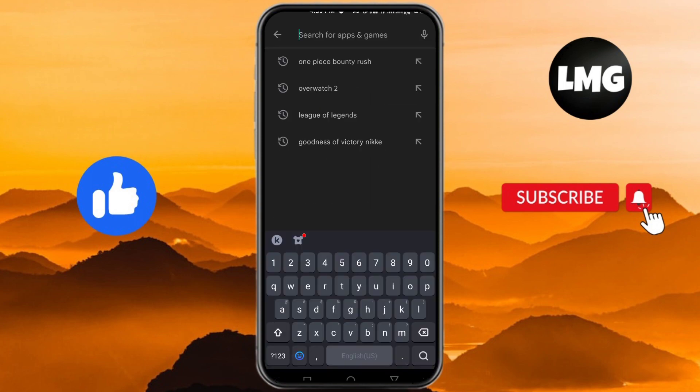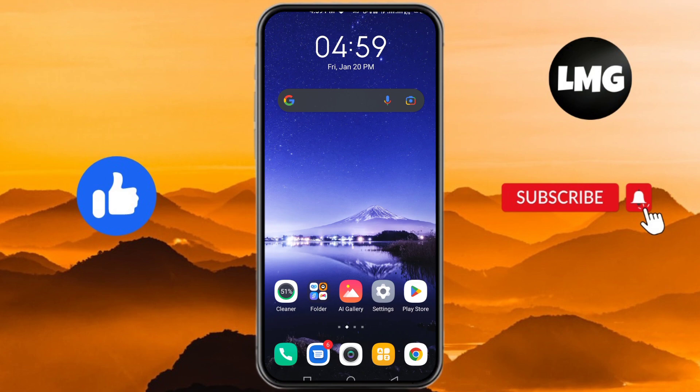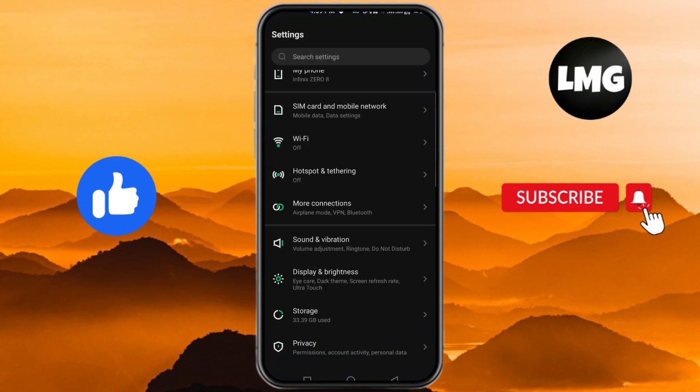After this, open your Play Store and check that your game is up to date or not. If not, then update it. Then open your mobile settings and scroll down.